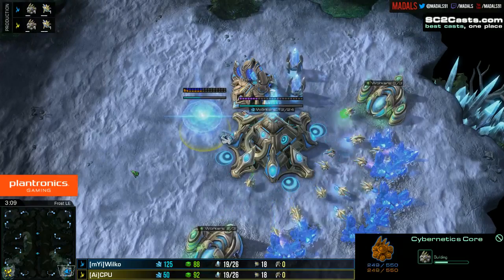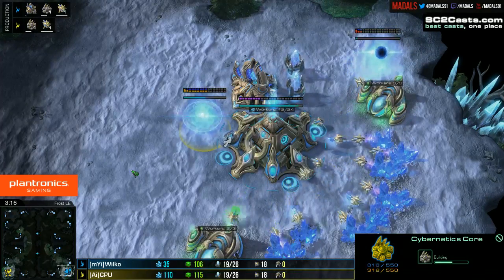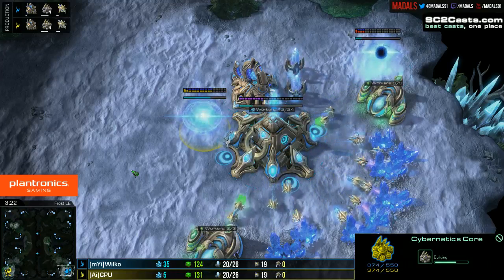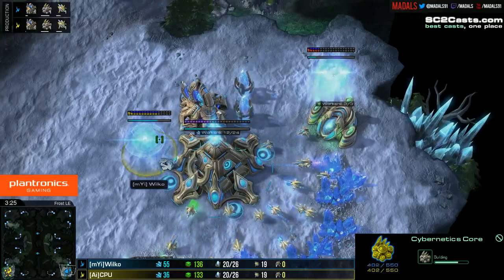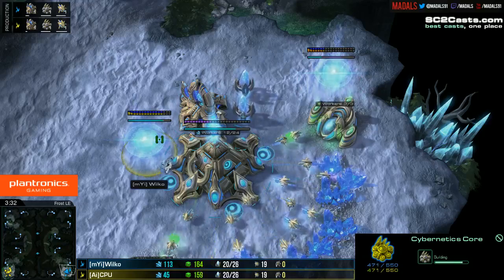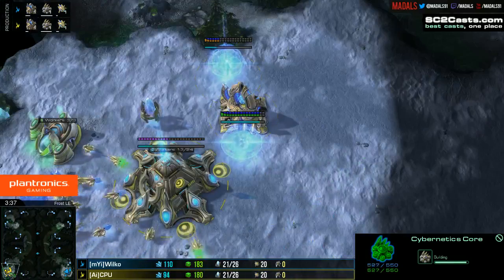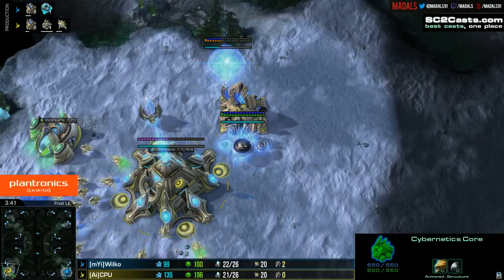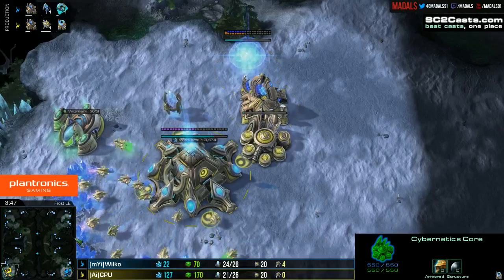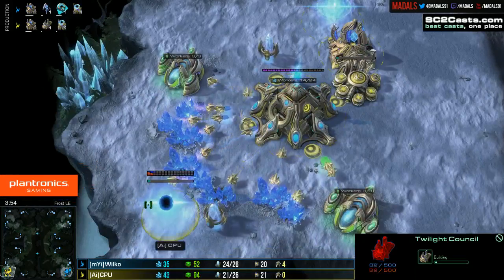Just waiting to see if there's going to be anything too crazy. Wilco opting for that second gateway now, which is a really smart move. With this sort of opening, you get yourself a decent number of units, and on a map like Frost you're able to defend against a lot of pressure plays without committing too many resources. You can tech up nicely, expand off it, and also pressure a little bit with two gates if you so wish.